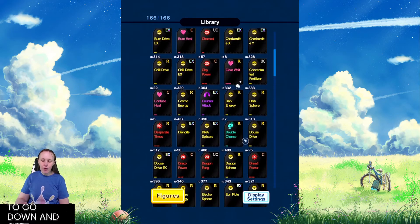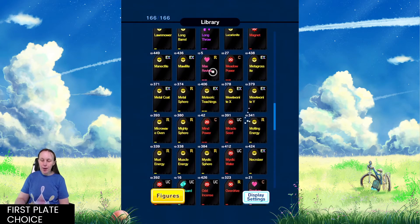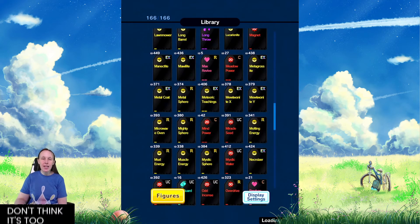We're going to look at Max Revive — that's my first plate choice. Max Revive is a health plate, ID number 5. It's a rare: select one of your Pokemon in your PC — that Pokemon moves to the bench and cannot have waits. So essentially if one of your Pokemon is in the PC, you pull it out and it goes straight into the bench and away you go. It's a really good plate to have — I don't think it's too dominating and I think it would work really well in the meta, now and in the future, especially for common and uncommon figures.